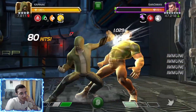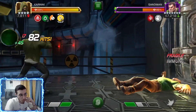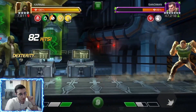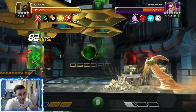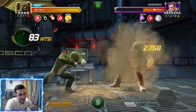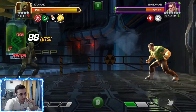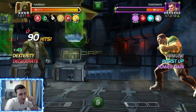He gains resistant ups whenever he hits you into block with light or medium attacks, but the good thing is that we're critting so much — every time you crit you remove one resistant up. You don't want him to get to 20 resistant ups because he'll go into his unstable form.